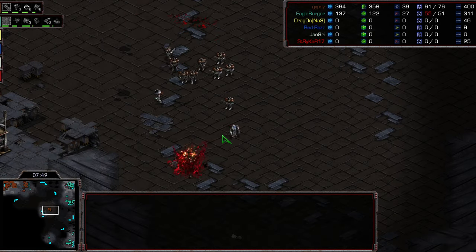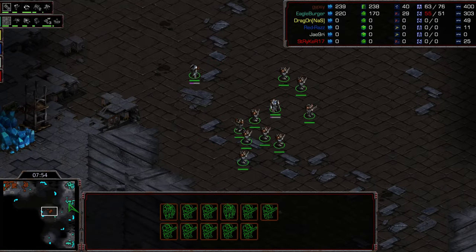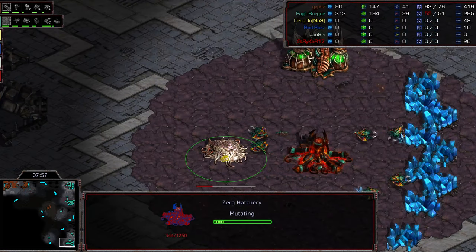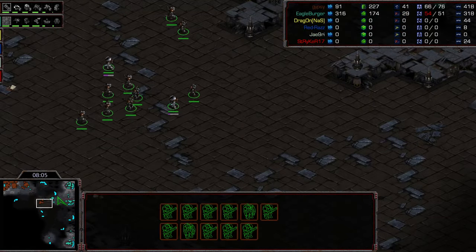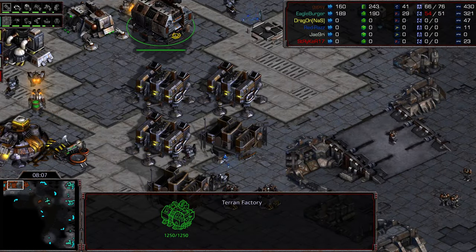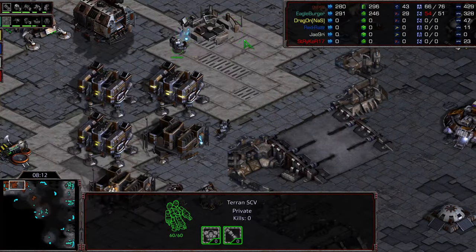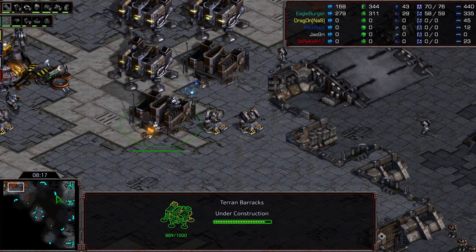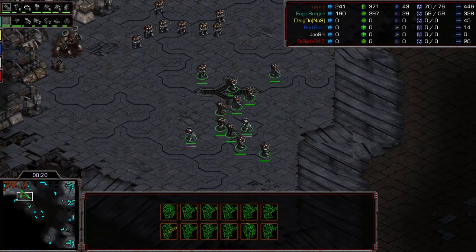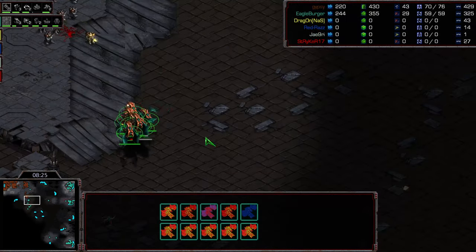Looks like an Overlord is going to get caught out in the open. That's going to put Machine in the red. Gypsy not really able to provide too much of a threat. Machine going ahead and grabbing an additional base. Gypsy going ahead and backing off. He does have that Factory up and is getting the Starport up. I'm wondering if he's even going to go for a second Starport. Plopping down a couple additional barracks. This is a huge distance to cover — a little bit challenging for Marines against Zerg in particular here.